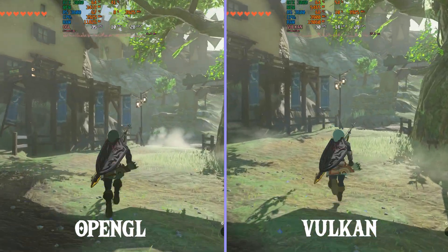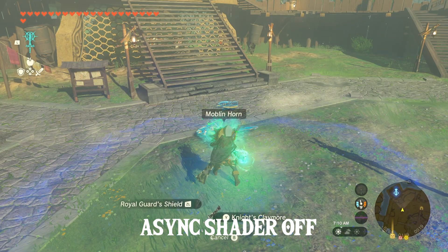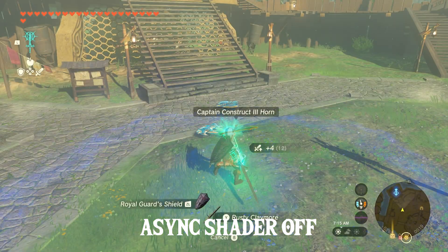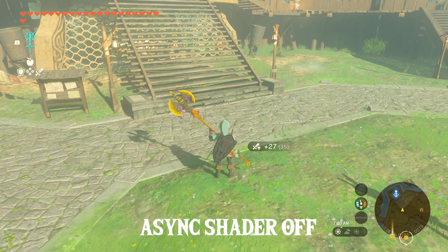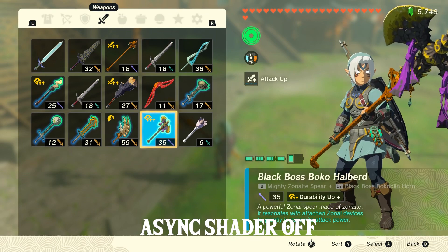Next we're going to take a look at the changes for Fuse Icons. Turning off the Async shader builder hack makes this issue non-existent, but may cause a significant amount of stuttering when building shaders. The new option to restore icons is under Tears of the Kingdom > Remove > Remove Cache. This should make your icons look normal even with Async shader on. Turning off Async shader does make the icons look normal.